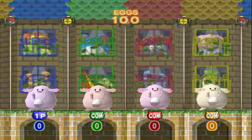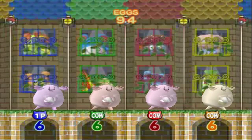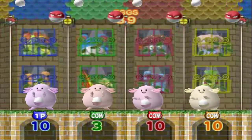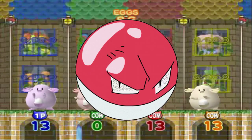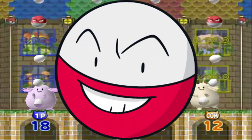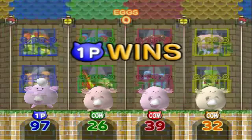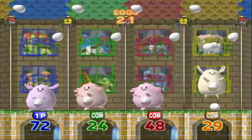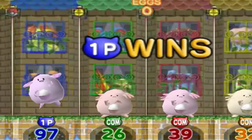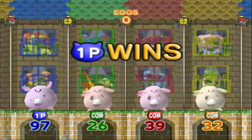In Egg Emergency, four players are Chanseys whose job is to catch eggs that are falling for some reason. The L and R buttons move Chansey left and right. The game gets harder as it goes along — eggs fall faster and Voltorbs are thrown in, and if caught, they shock you and make you lose some eggs, because Voltorbs are jerks and they evolve into even bigger jerks. At the end, the player with the most eggs wins. You should play this on at least medium difficulty, otherwise you and your friends could easily tie with a perfect hundred.